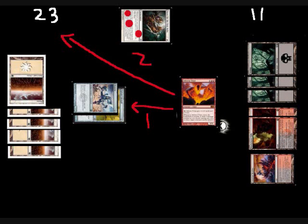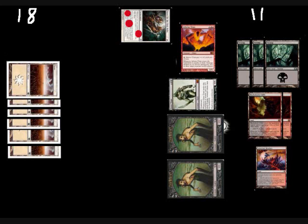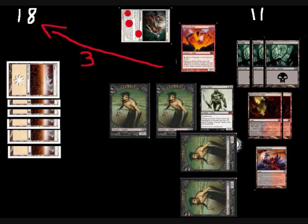I attack with the Titan, deal one to the Memnite and two to FuzzyHell. So he can't block — he took two to 21, gained three to 24, and lost six to 18. I then tap six and play a Grave Titan with two zombies, and pass the turn. He plays a Plains, passes the turn, and then I swing for 19, and I win game one.